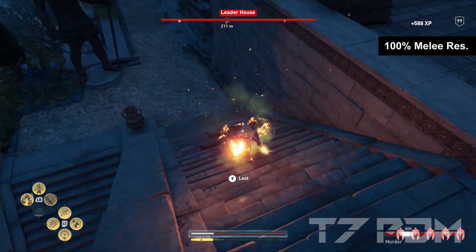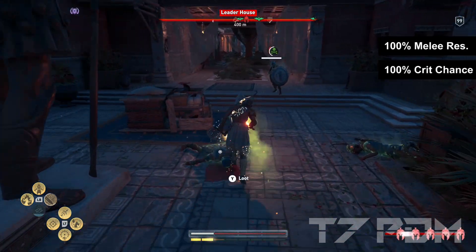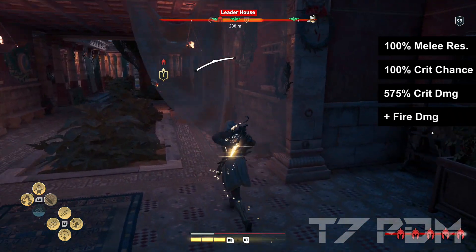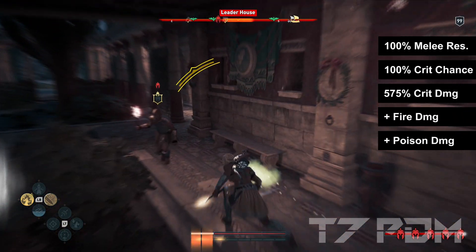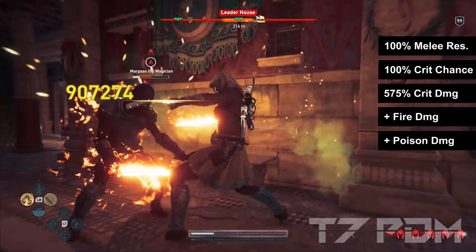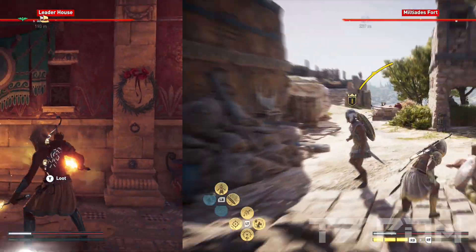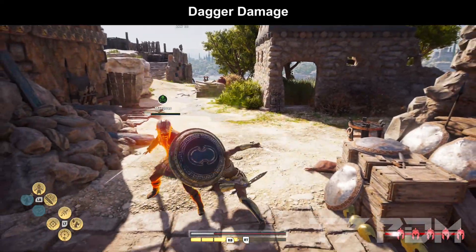Of course this build has 100% melee resistance, 100% crit chance, 575% critical damage, and you can use either fire or poison whenever you need them. I also did the same with the sword build, dealing even more damage than with the dagger build. But let's first check out the damage for the dagger build.